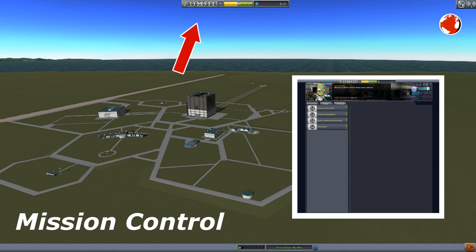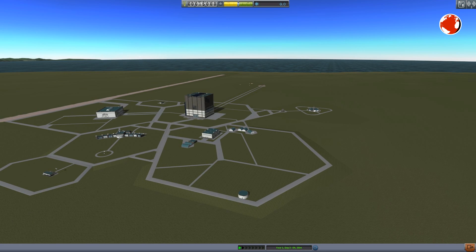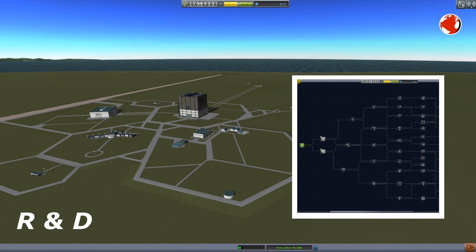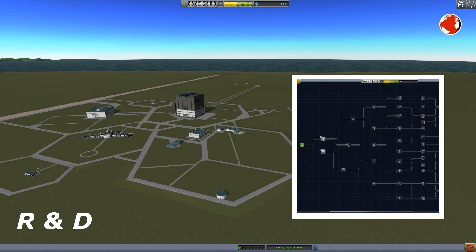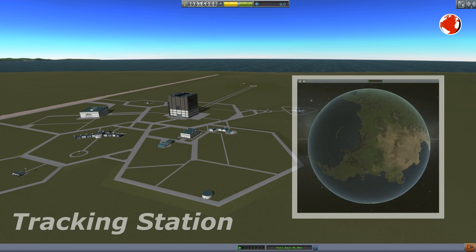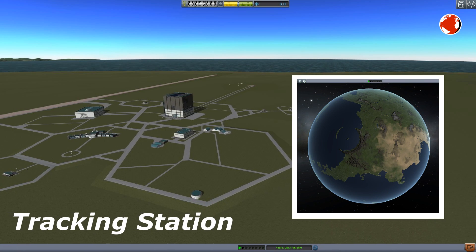Our current balance is only 15,000, which is not enough to explore the solar system. The last two building complexes are the research and development facility, where we can review our gathered science and research new parts. And the tracking station, from where we can locate and access all of our craft, both in space and on ground.